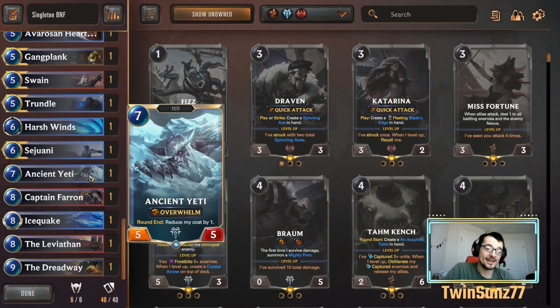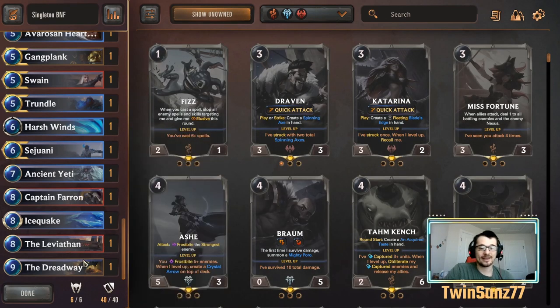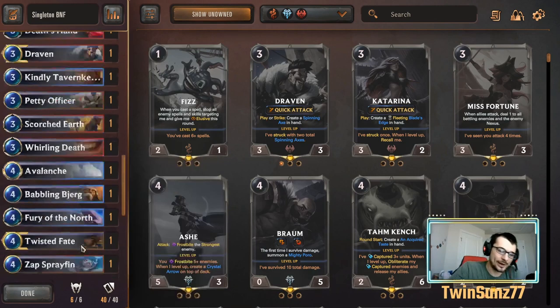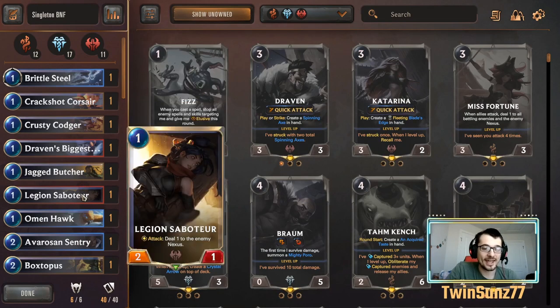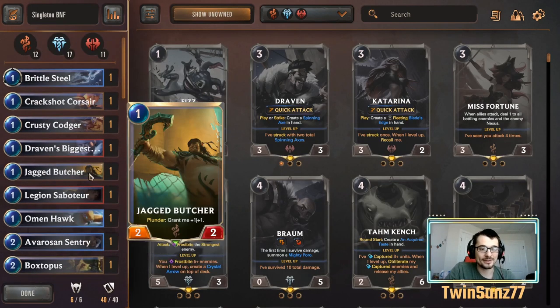At six we have Sejuani, at seven we have Ancient Yeti — though he kind of counts as a weird drop because he usually comes out earlier. At eight we finish with Farron and Leviathan, and then a nine-drop with the Dreadway. There are a lot of decent units with solid damage output, including Crack Shot Corsair and Legion Saboteur.